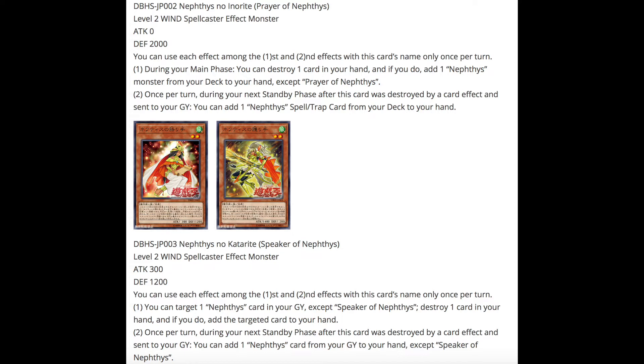The next card is called Prayer of Nephthys — a level 2 wind spellcaster effect monster with 0 attack and 2000 defense. Each effect can only be used once per turn. The first effect: during your main phase you can destroy one card in your hand and if you do, add one Nephthys monster from your deck to your hand except itself. The second effect: once per turn, during your next standby phase after this card was destroyed by a card effect and sent to the graveyard, you can add one Nephthys spell or trap from your deck to your hand. These cards are definitely making the deck more consistent.